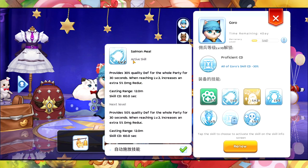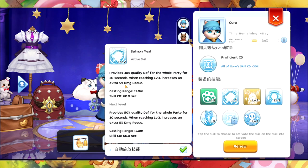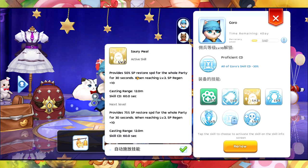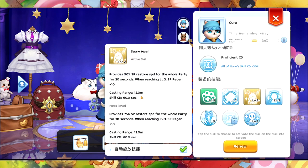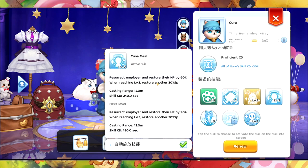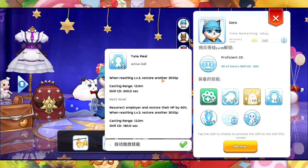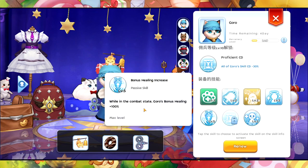If you notice, I have certain skills here. For example, on my Guru I have a Salmon Meal that provides 30% quality depth, which is very nice. I also have one that provides 50% SP restore speed for the whole party for 30 seconds — meaning your main character is included. There's also a meal skill that restores a player's HP by 60%.